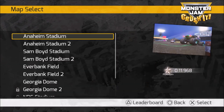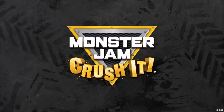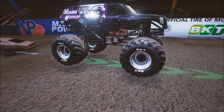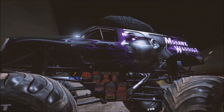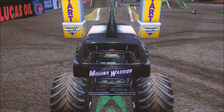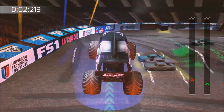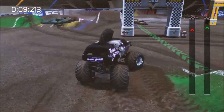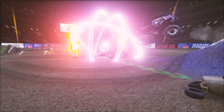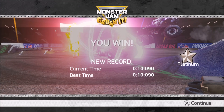We're going to have to pick somebody else to try it again. I think what we're going to do is get Mohawk Warrior and go Mohawk Warrior versus Mohawk Warrior. This is going to be a crazy race — he's extra fast, so hopefully we can win it this time. We're looking real good as long as we can make this curve. It's going to be close. We beat Mohawk Warrior finally with Mohawk Warrior, and now we unlocked the zombie truck in a couple of stadium races. Totally awesome — and we got the Platinum Star.